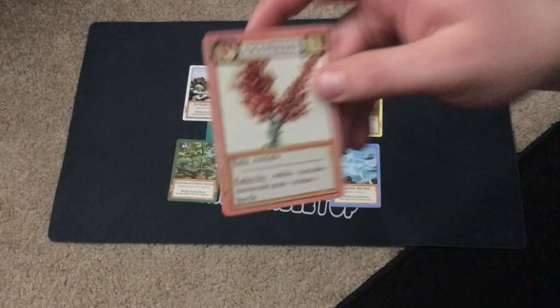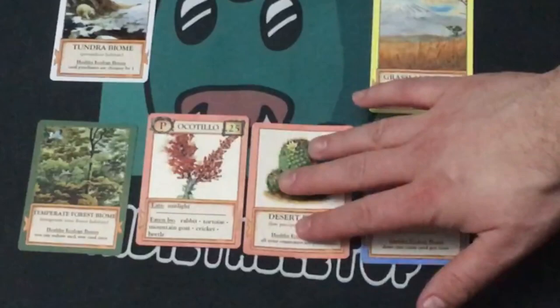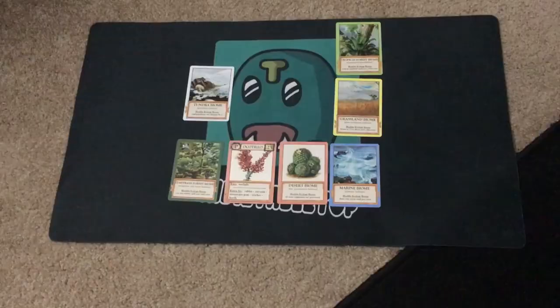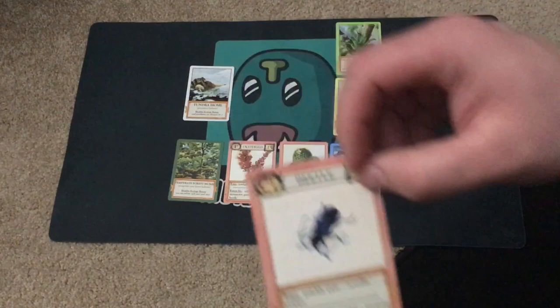Every biome has to start with a producer before you put out any feeding source like animals, predators, or prey. Throughout the game you're going to be building your web starting with the biome, including a producer, and then building upward with organisms, making sure each organism played is at its correct trophic level.